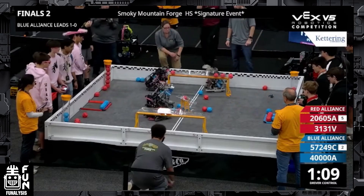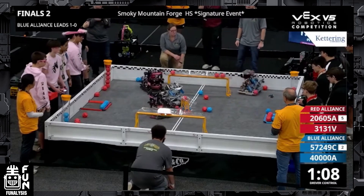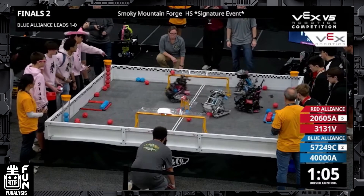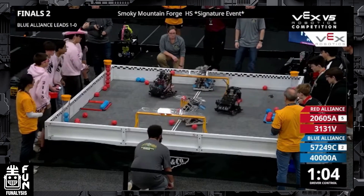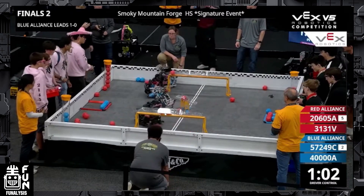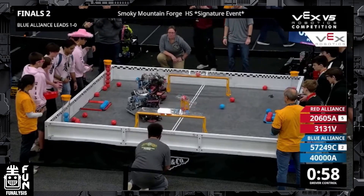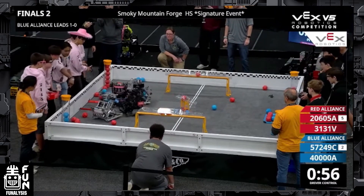The blue alliance makes a pretty smart decision — they try to get the lower goal control zone. I think they missed a couple balls; it's kind of hard to see from this angle. But if they were able to get that, it would be a good advantage since those middle goals usually end up as tiebreakers at the end of the match. We also see the long goal on the top of the field is completely uncontrolled by anyone, so those middle goals from the autonomous routine might come in as a tiebreaker. The red alliance continues with their strategy, just scoring one ball in the control zone and making sure it's guaranteed for them.